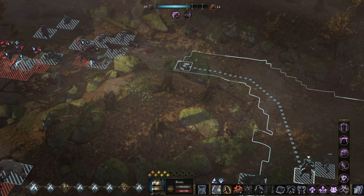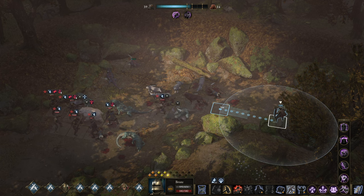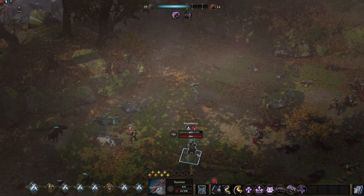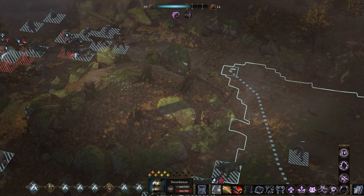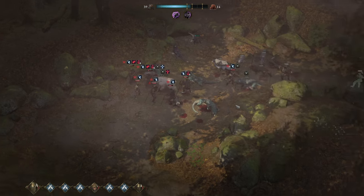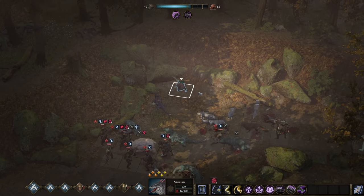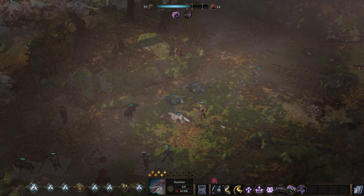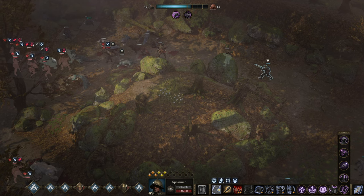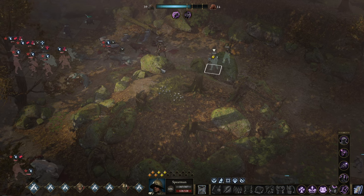I do have an idea — let's get an actual tank up here, and whilst we're at it we're getting more reinforcements. The bear is close to death, but not quite there yet. The spearman here would be phenomenal because he could counter-attack every single time anyone attacks the bear.